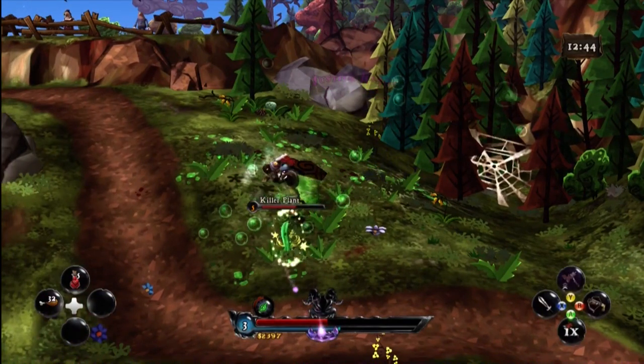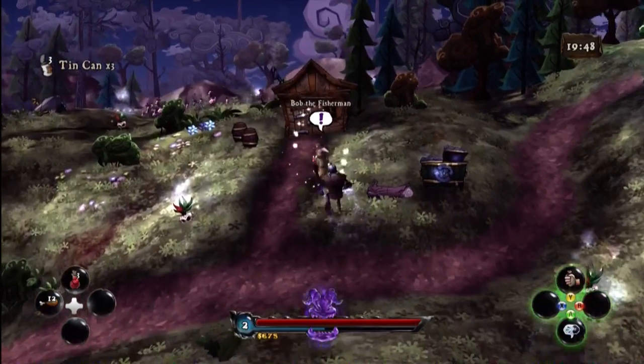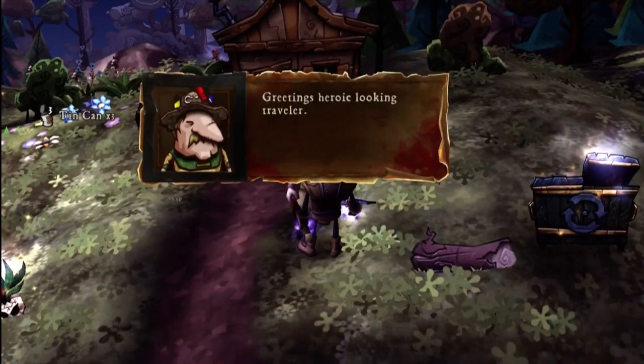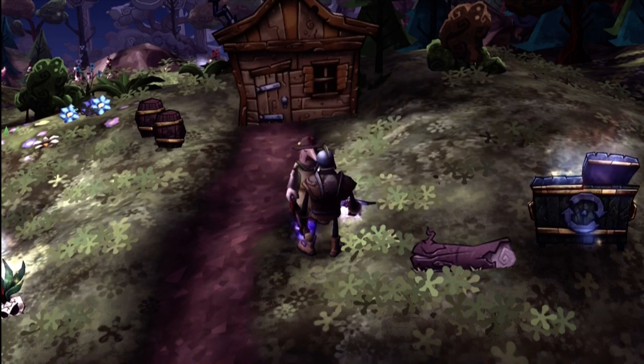Bottom left hand of the screen you've got your D-pad, where it looks like you can assign potions and healing foods and whatnot when you get low on health, and then your health bar and your experience bar are at the bottom.